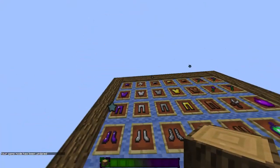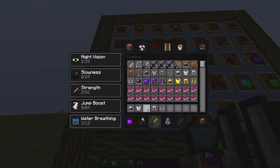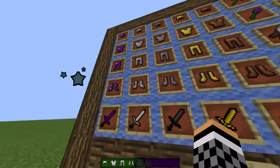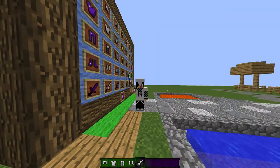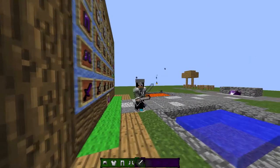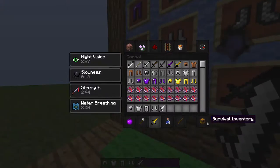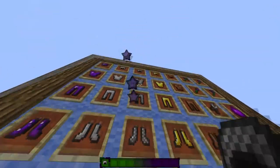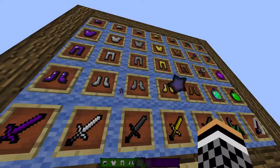Starting off with the other armor, we have regular non-edited iron armor — just the diamond armor is special. Here's the iron armor, which was shaded. This is how it looks like. That's the iron armor, and now we have the chain armor with the stone sword.